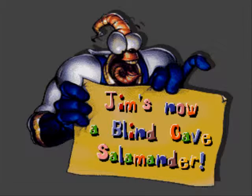Hey guys, welcome back to another playthrough of Earthworm Jim 2, played on the emulator for the Sega Genesis. We are now entering the 4th level, which is called 'Jim is now a blonde cave salamander' — though I do believe it's called something else. I can't think of it off hand, but let's do this.